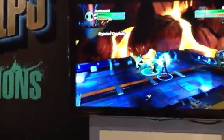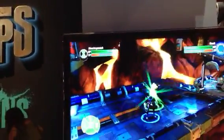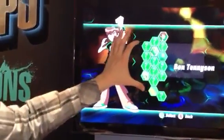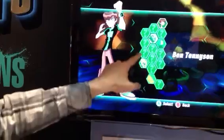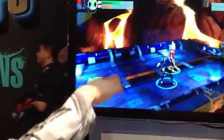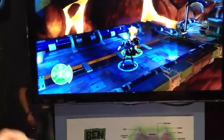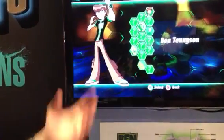I saw when you used the D-pad it showed four aliens you could select from — is that all you can choose from? That's a quick switch menu. As you unlock characters in the game, you'll unlock all 13 alien characters. Once unlocked, you can customize which aliens appear on your quick switch menu, giving you quick access to four aliens at a time. If your favorite alien isn't in that set, you can go into the pause menu at any time and swap them in.